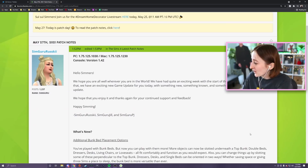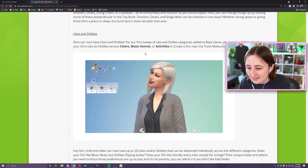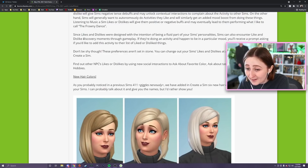Finally the patch notes are out — I've been sitting here waiting for an hour! They're talking about the additional bunk bed placement options and obviously the likes and dislikes. Any sim child and older can now have up to 20 likes and/or dislikes dispersed individually across the different categories. Unless directed to do so, sims will tend to avoid or do the bare minimum of activities they dislike — sims who dislike cooking will only grab quick meals, and sims who dislike video gaming won't play games on their phone. You can also encounter like-and-dislike discovery moments through gameplay, and you can change them anytime in CAS.